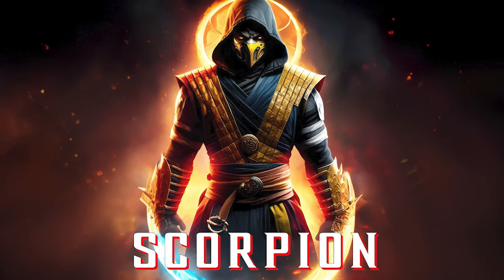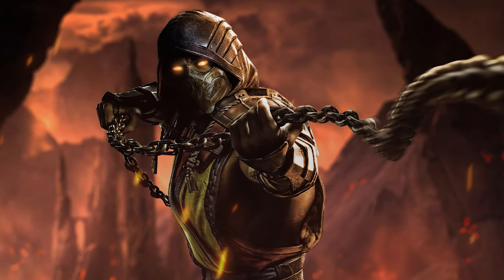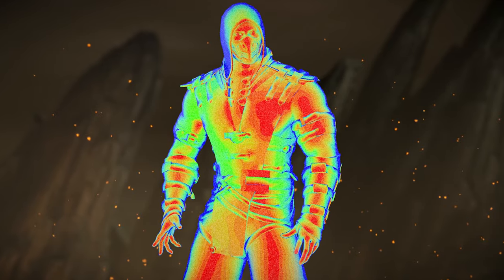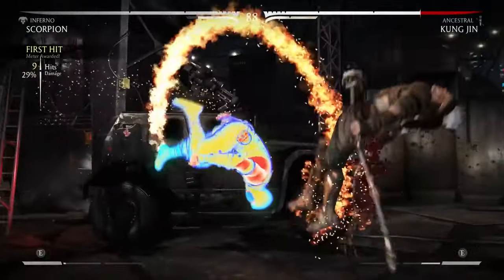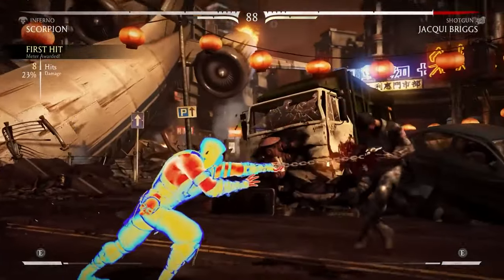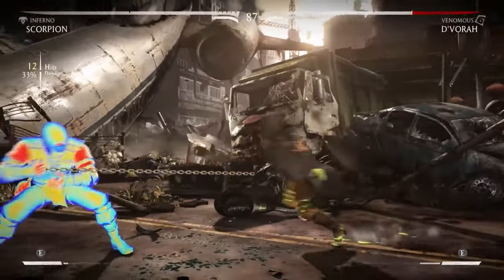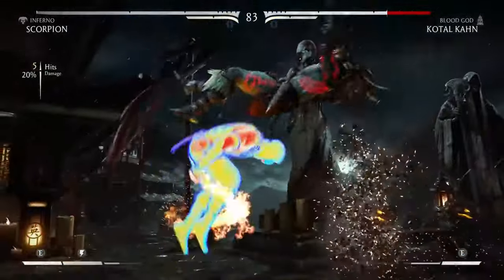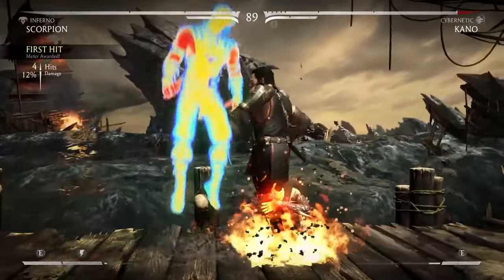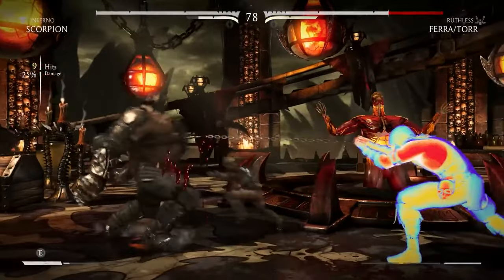Next up is the poster boy of Mortal Kombat, Scorpion. His worst skin definitely has to be the Mortal Kombat X UV ray heat scan skin — the one inspired by Alien vs. Predator. That is the worst skin. It looks horrible, it messes with your eyes, it's over the top, and it was even banned in tournaments. If a skin gets banned, that's how you know it's bad. This is the worst skin ever for this character, and it was very unnecessary. I barely even saw that skin online when I played Mortal Kombat X.